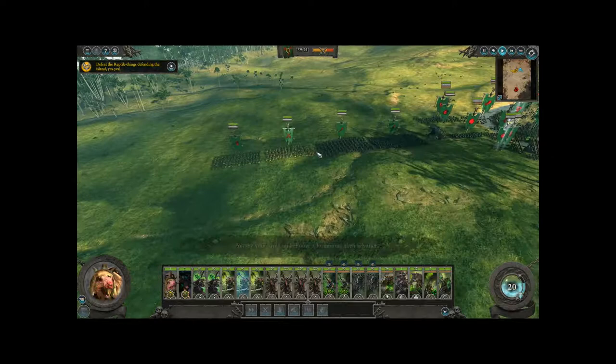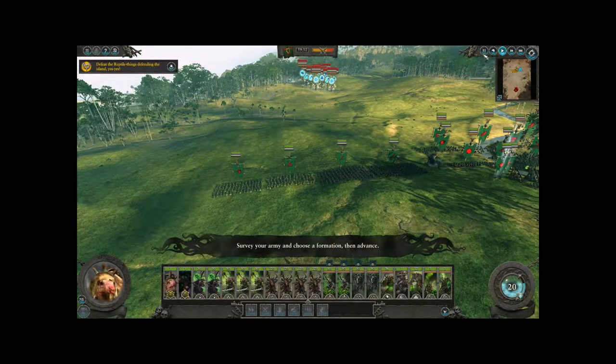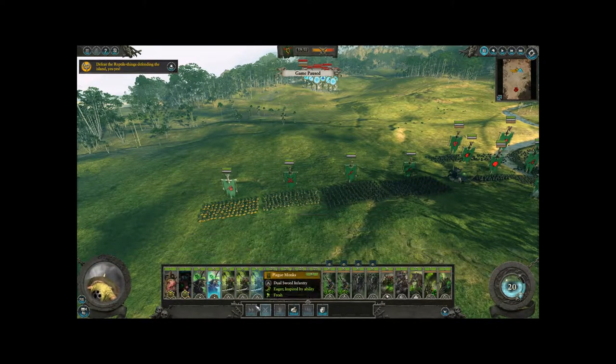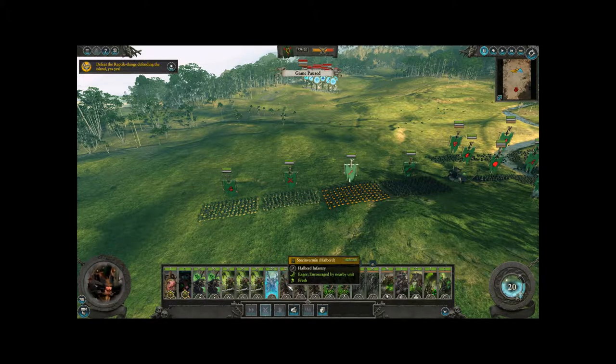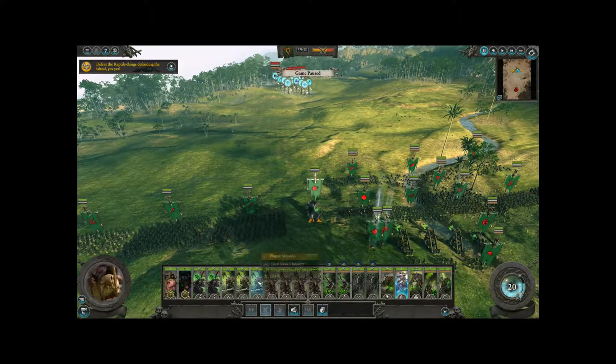What you're going to see here is James has paused the game and he's going to go over his units. This is pretty common if you don't know what you have in the game. He's looking at his units — those are Plague Monks and Plague Monk Censer Bearers, basically flanking infantry. You can see down on the bottom there he's looking through Halberd Infantry.